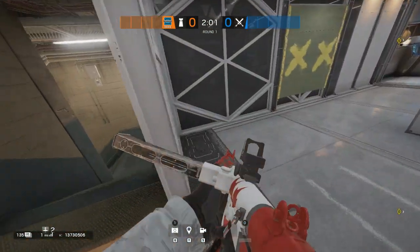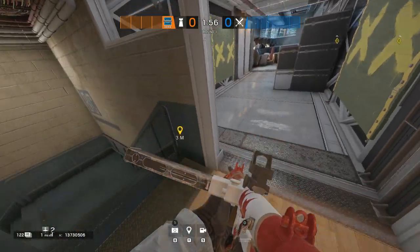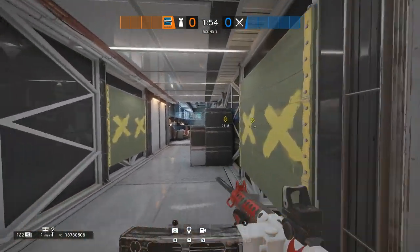We will now use a welcome mat on the side of the new bridge. This welcome mat is really hidden and will most likely catch any attackers trying to push out on that bridge.